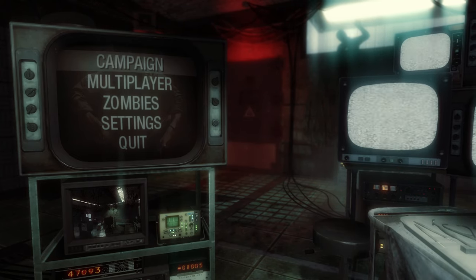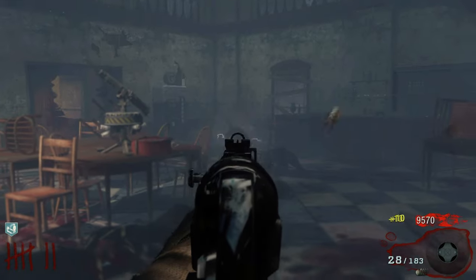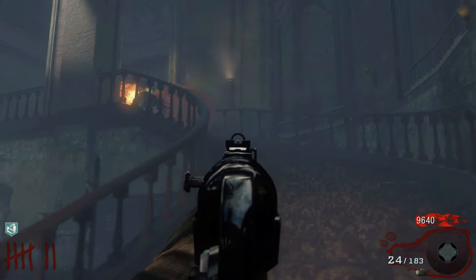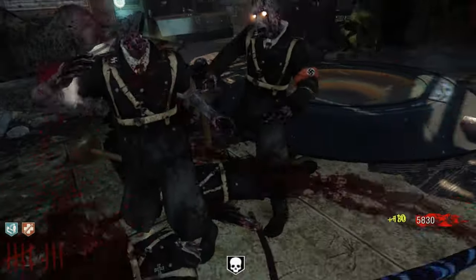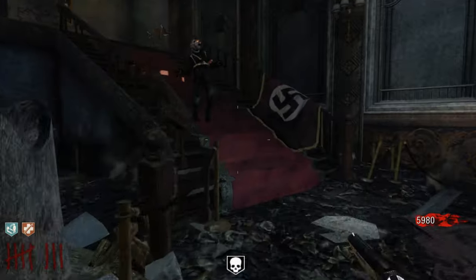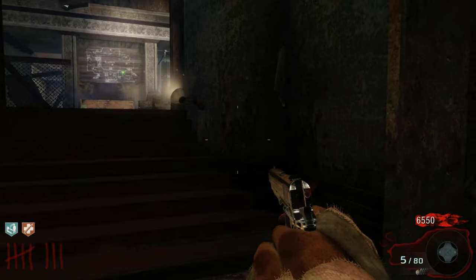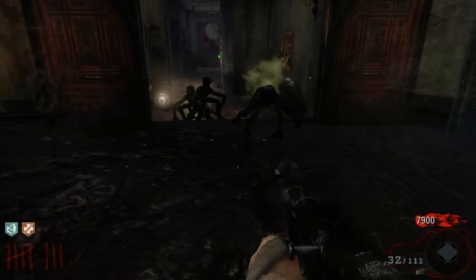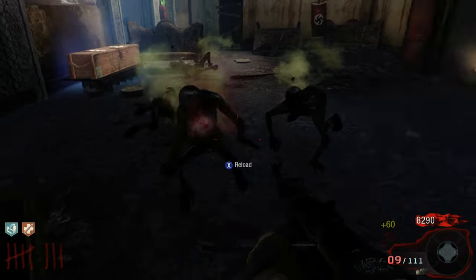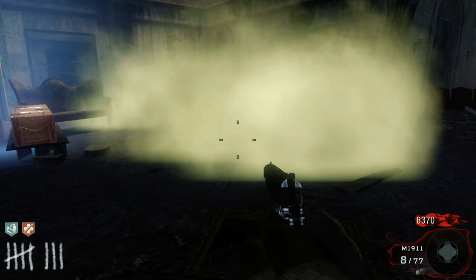Now it's 2011, Black Ops just came out, and Kino Der Toten, the brand new zombies map, is the talk of the town. Hellhounds wasted no time becoming a staple in the mode after being in three consecutive maps back to back to back. Additionally, on Kino Der Toten, there were these new things — we'll call them Nova Crawlers. These guys crawl on all fours, they're not the same height as regular zombies so you have to constantly change where you're aiming. But after you shoot them, they have the audacity to explode like a giant fart, and it messes up your vision big time. I don't particularly care for them.